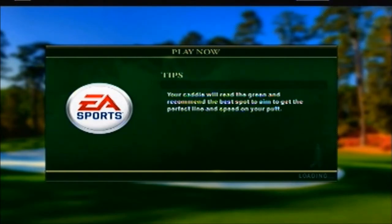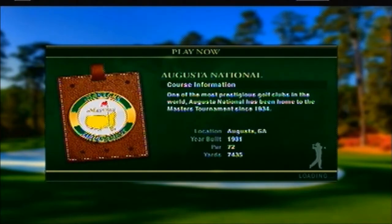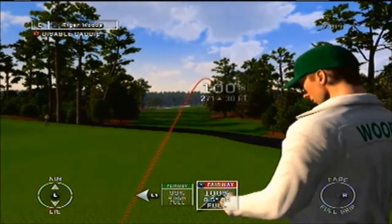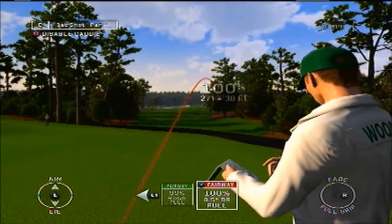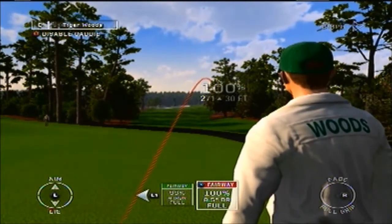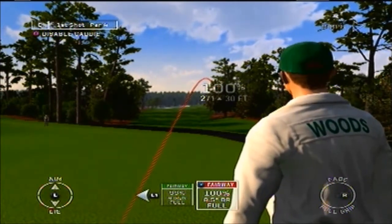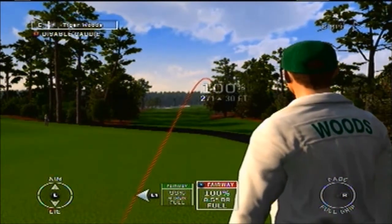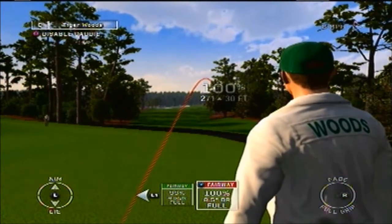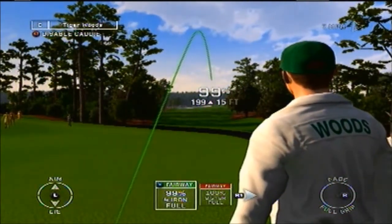I believe this game does have multiplayer, though I don't think there's any in the demo. I'm just trying to get a quick play going and show off a couple of holes. The 18th hole is an uphill dogleg right. This caddy feature is pretty cool — it's sort of like the 'ask your caddy' system in Madden. Your caddy gives you two suggested points to aim for.